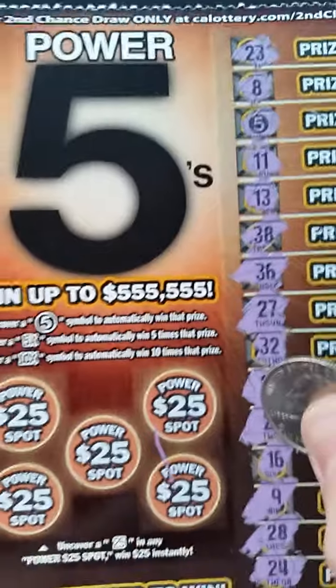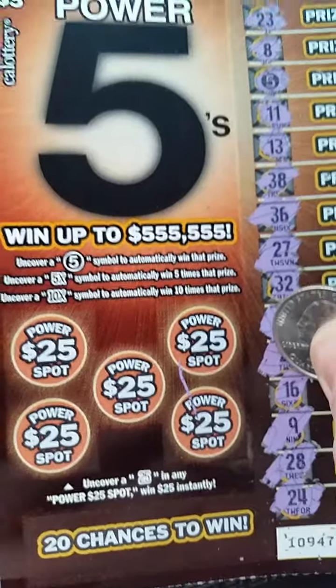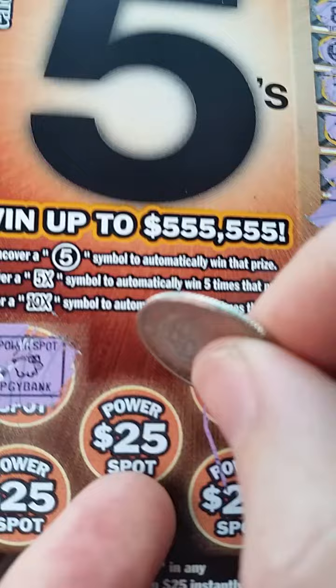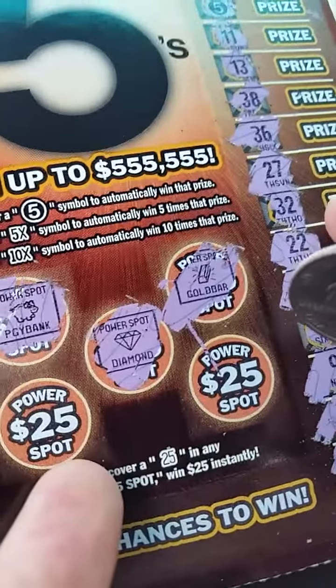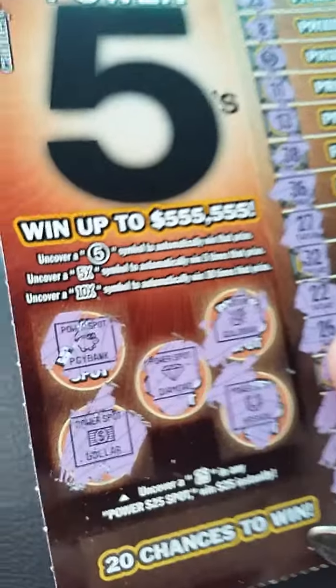But there are these power spots over here. If you get a 25 in any of these power spots you get $25 immediately. So let's go ahead and do these and save the 5 for the big reveal. First one — a piggy bank, not a 25. That is a gold bar — not a 25. A diamond — I would take a diamond, but unfortunately not a 25. And a horseshoe — fun game, but not a 25. And a dollar — well it seems like you should get money for getting a dollar, but alas, not a 25.